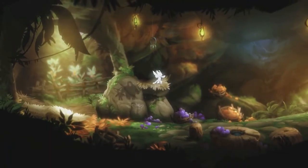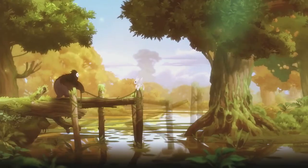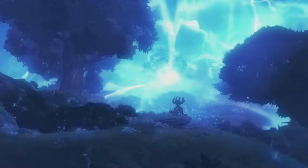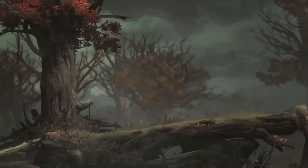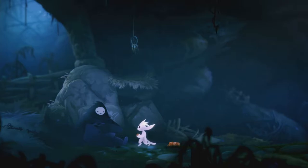Players take control of the titular Ori, a guardian spirit who, during a great storm, is separated from the spirit tree of the Forest of Naibal. Ori is soon found and adopted by the forest dweller, Naru. In an opening sequence that rivals Pixar's Up, Naru and Ori help each other in finding food and building a home together in the forest. Their time together is unfortunately cut short, as a cataclysmic event soon causes the spirit tree to lose its power, resulting in the forest withering to nothing. With their food supply gone, Naru passes away, leaving Ori on her own once again.